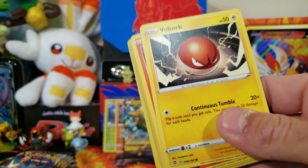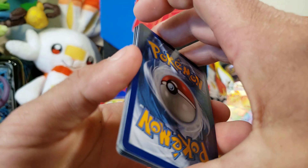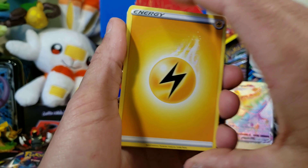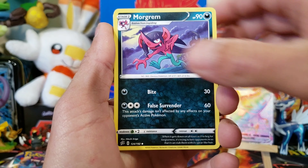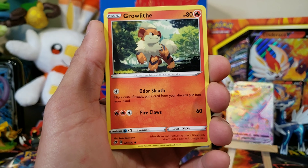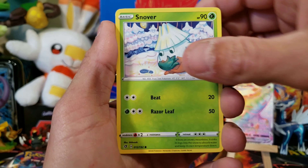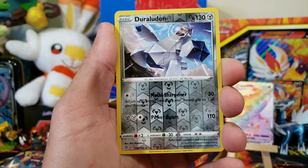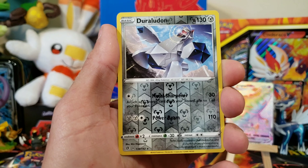We have a Leaf Energy, Chatot, Chargabug, Stunktank, Helioptile, Honedge, Litwick — it's lit — Corsola, Binacle, Reverse Pidove. And we got a Bolton V! That is another new card we can add to our binder. So I guess we will be adding a few of these Ultra Rares to the binder. Very nice — it's looking good on the back as well.